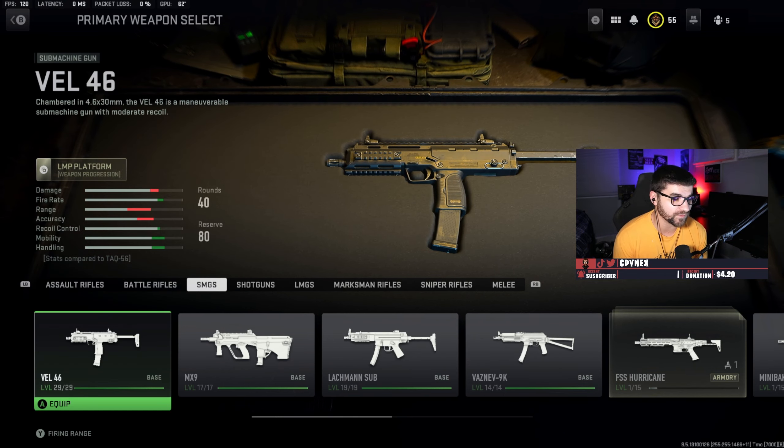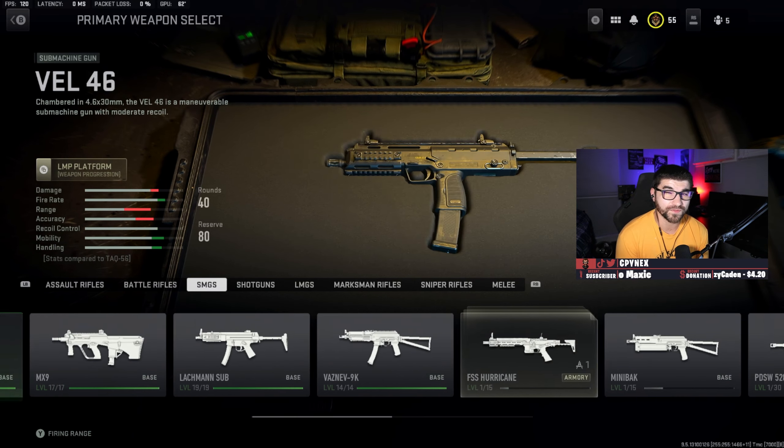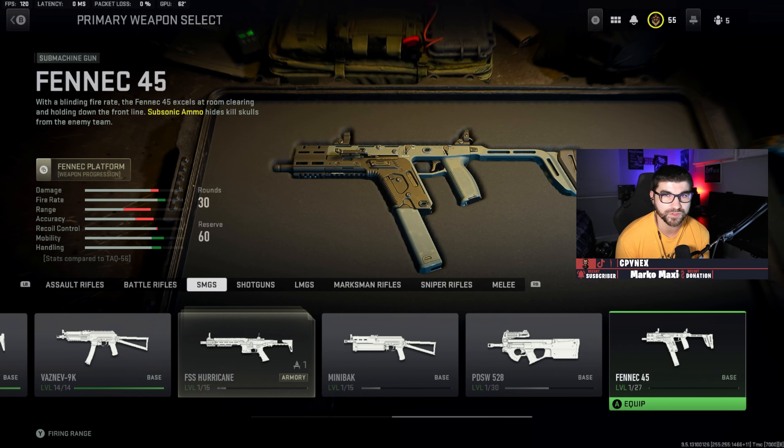For the SMG class honorable mentions, you have the VEL, which is the MP7 with extra steps. The MX9 I've only used a little, so I haven't gotten too far into testing it, but it felt pretty good. And the Fennec rounds the class off as kind of a hybrid-range to overall shotgun feel in the short ranges.